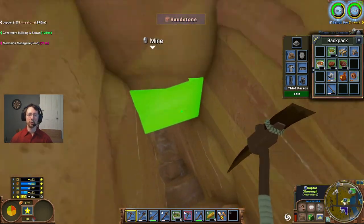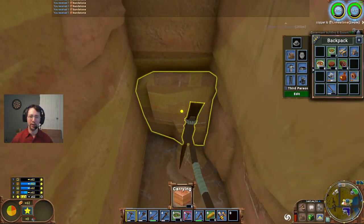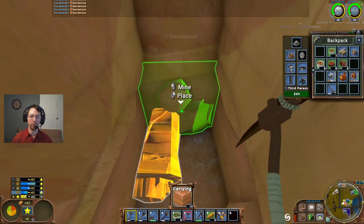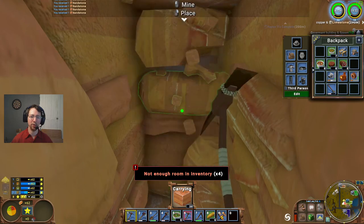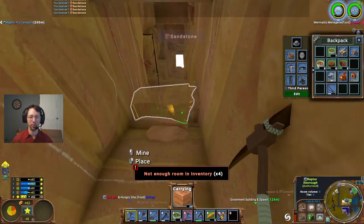Good afternoon ladies and gentlemen, RaptX here with GoodCleanGamingRx. Today we are back in Eco on the Leaving on a Jet Plane server. I'm attempting to find iron ore in this episode since I've resettled my base in the desert biome, and we're going to see if we can find iron ore in this video.